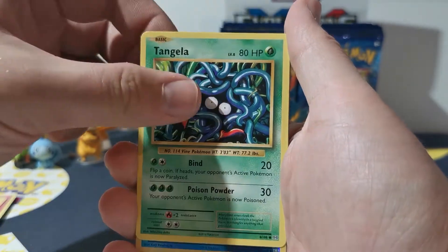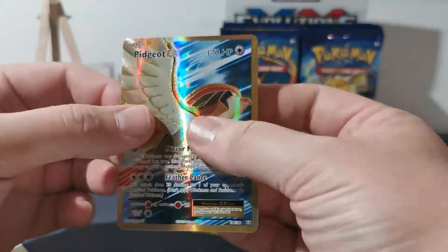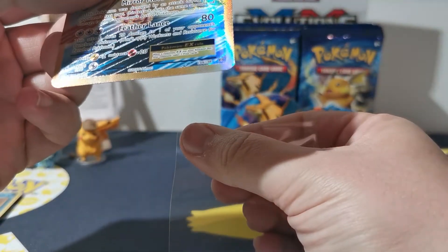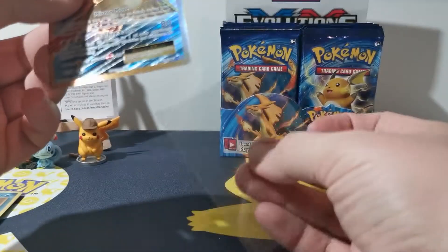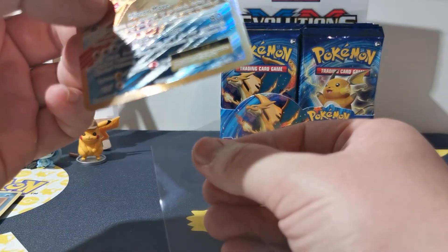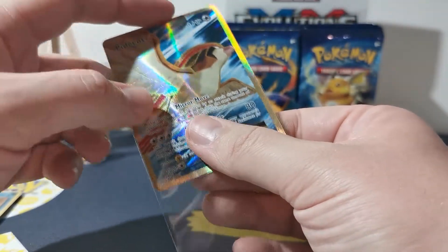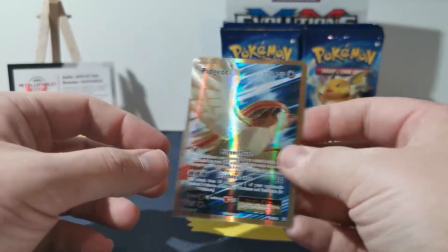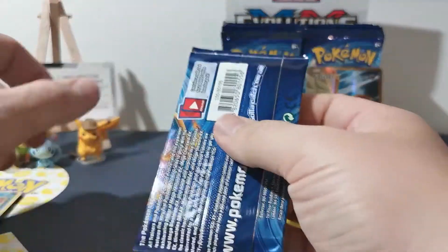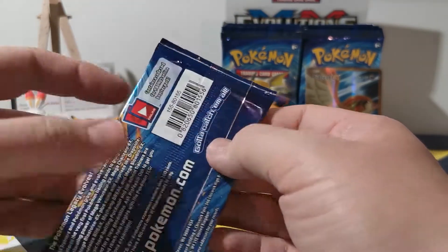Nice Voltorb reverse holo star — and look at that, first off the bat a GX! That's the full art — yeah, the full art. Sorry, got the camera — I'm looking at myself. We'll stick that out there and open up his art pack.